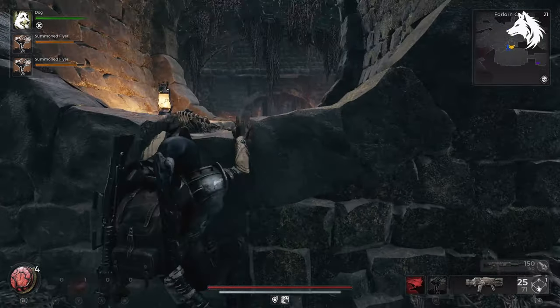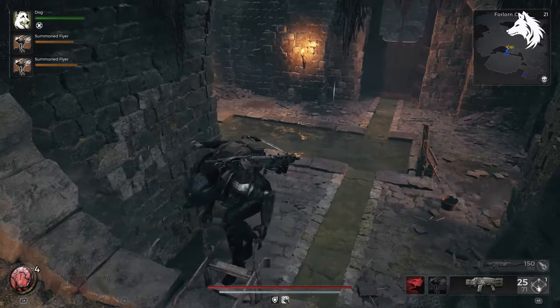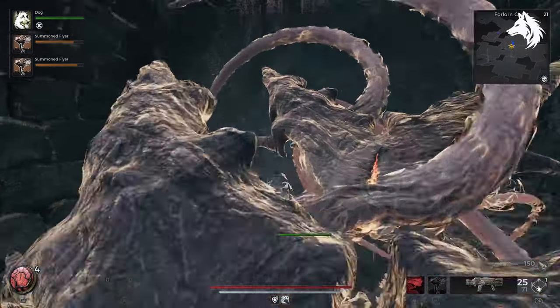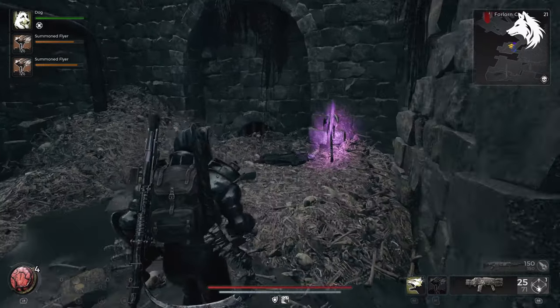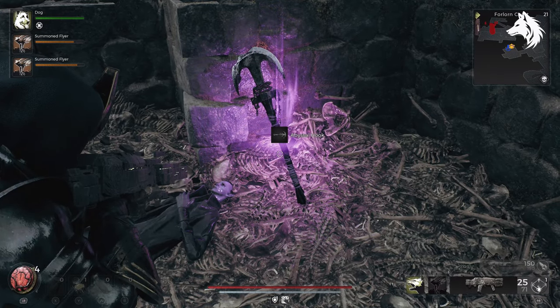The Abyssal Hook is found in the Forlorn Coast, the second time you get here after defeating the Sunken Witch boss. I can't show you the exact location on the map as it will look different for you, but if you're in this sewer type area here, it will look similar to the area where you do the monster in the drain event. The hook is found on a pile of bones.